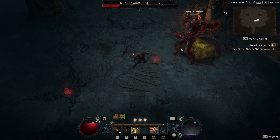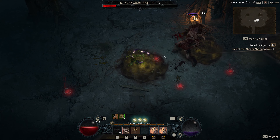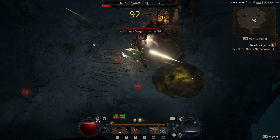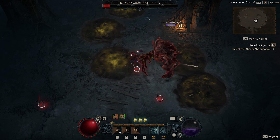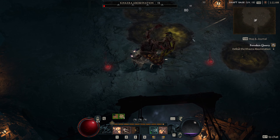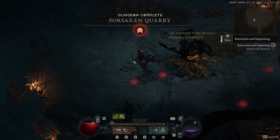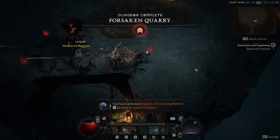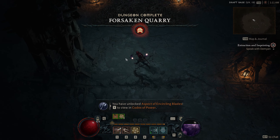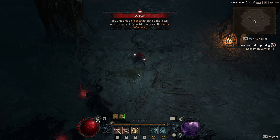We can get different types of drops from her. From what I've seen here, she drops a sword with a level 15 requirement and three affixes — one of them is shadow damage, crowd control duration bonus, and damage over time. I'm going to show you where she actually spawned, the fight, and the loot.